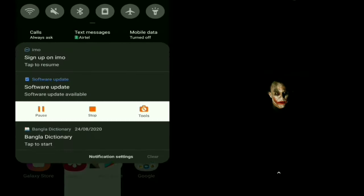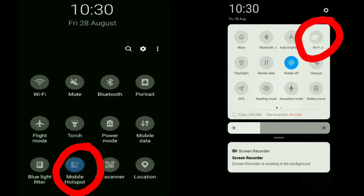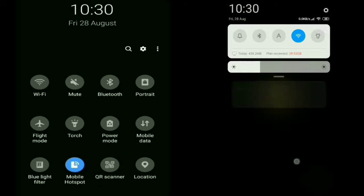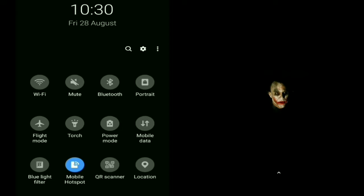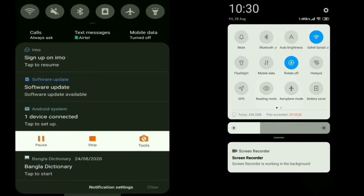All you need to do is turn on your hotspot and tell your friends to connect with your hotspot by Wi-Fi. Turn on Wi-Fi and connect.